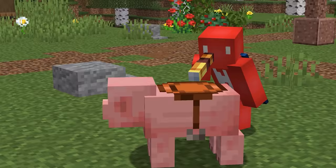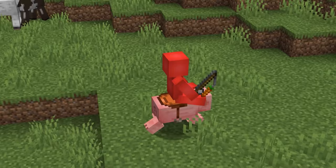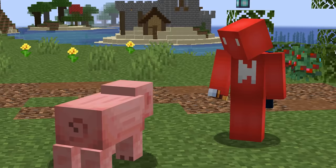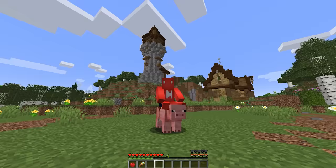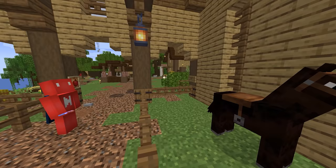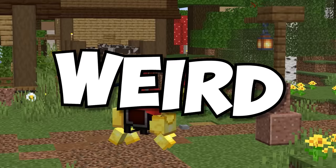Number thirty-one: how would you classify a saddle? It's definitely a utility, but you wouldn't consider it armor. Minecraft, however, seems to disagree — when you put a saddle on a pig, it counts as armor but adds no protection. That's why you can see it when the pig goes invisible. Interestingly, the same doesn't apply to a horse, but only to horse armor.